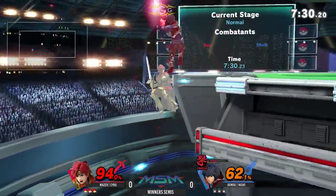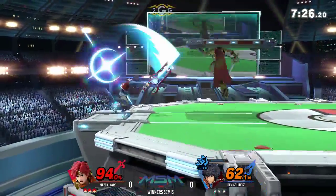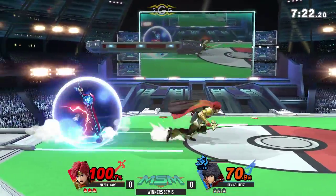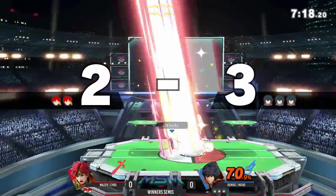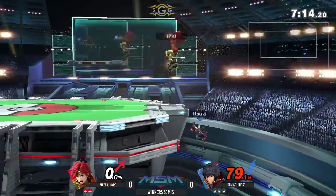Very rushy, quick moves, and kills super early if you get the jab attack. Niko actually kind of missing the opportunity to get that ledge guard on Syro. That up smash — did you see how far that hit him from? That was nice.